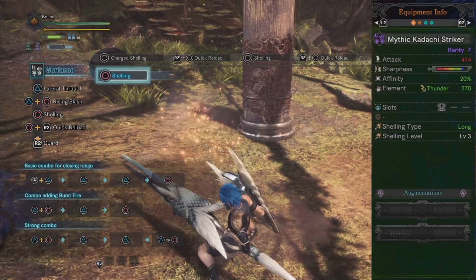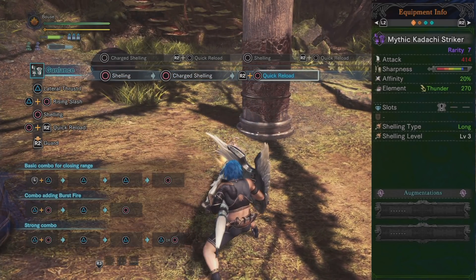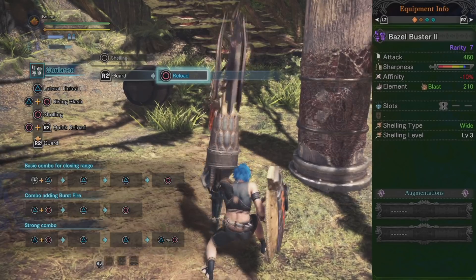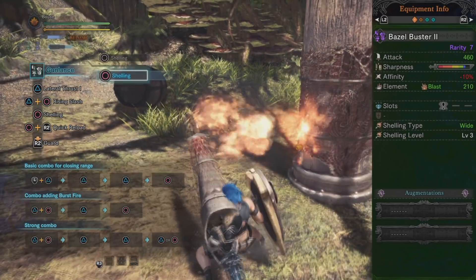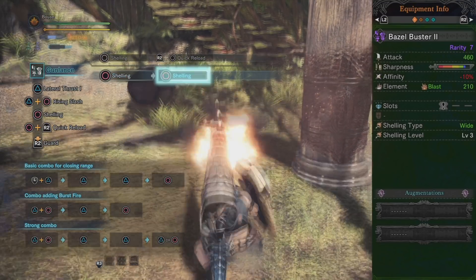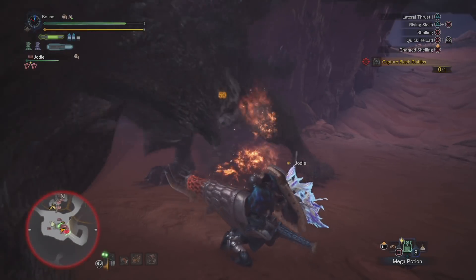Long shell gun lances have the most powerful charge shot and longest range out of all three shell types. Long shell gun lances have three shots before reloading. Lastly, wide shell gun lances have a larger shot hitbox and only two shells to shoot before having to reload. Wide shells do the most damage for an uncharged shot out of the three gun lance types.